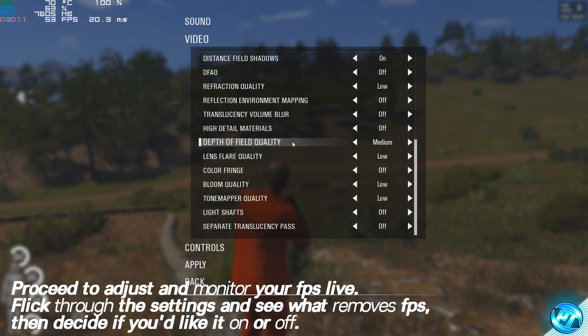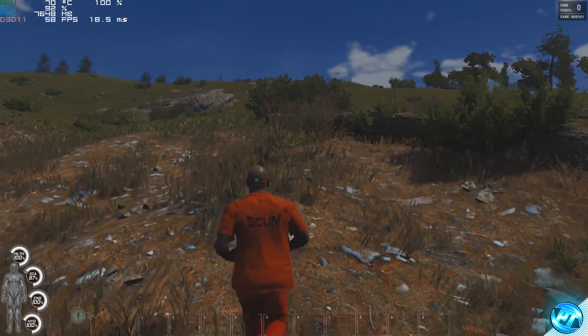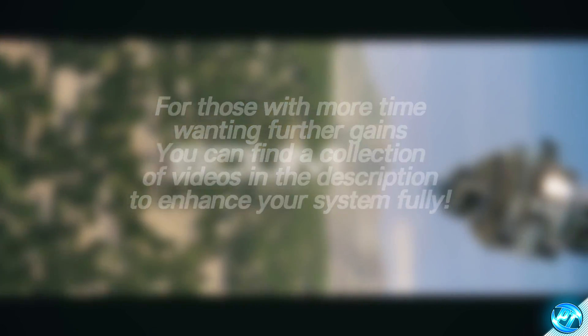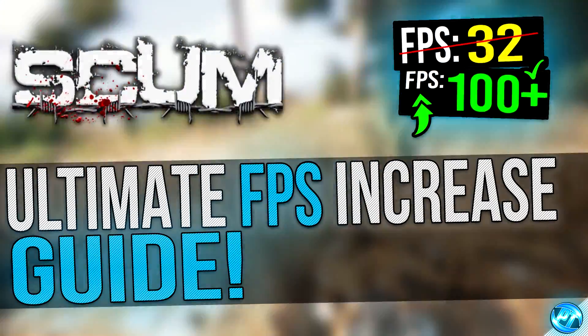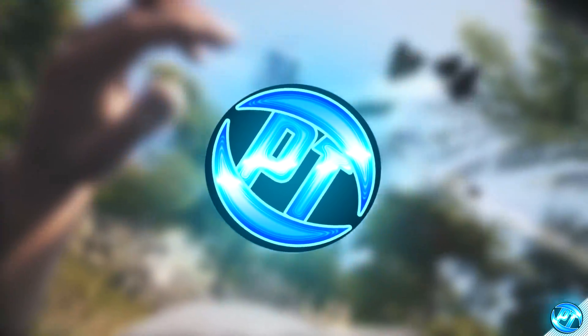Once you've found and fine-tuned your individual settings, press the apply button, press yes, and then spend a few minutes running around to make sure everything works nicely and decide whether you wish to go back and fine-tune further. And there you guys have it — my ultimate FPS increase guide for SCUM. If you're happy with this video, make sure you leave a like as it helps me out tremendously. Leave any comments, questions, queries or results in the comment section. Share this video with any friends, teammates or anyone in Discord that plays SCUM who could benefit from these FPS optimisations. Head into the description for more videos to further enhance your system for gaming performance. Thank you very much for watching — I've been Pangino, and I am out.